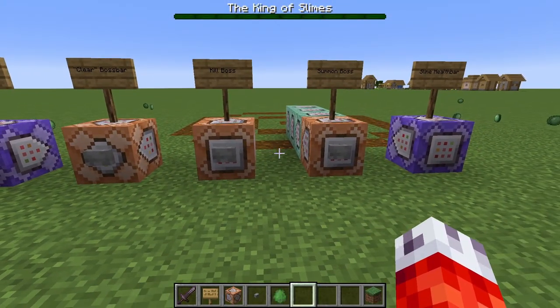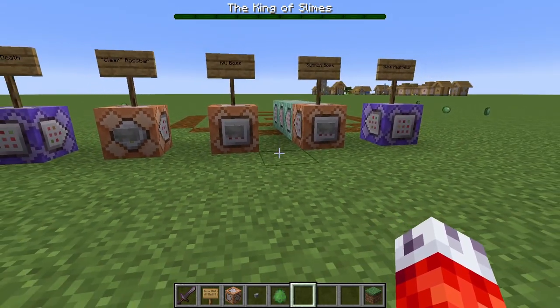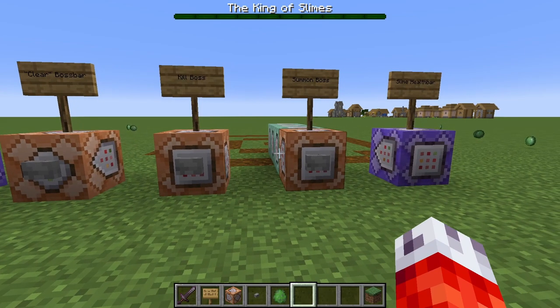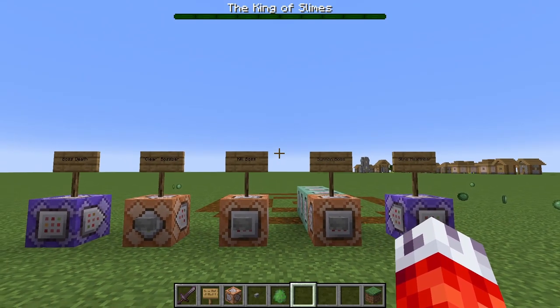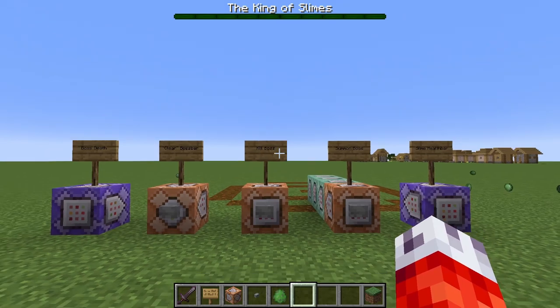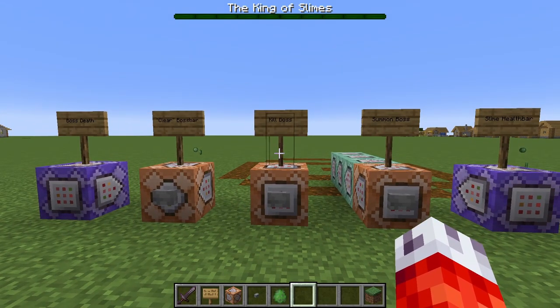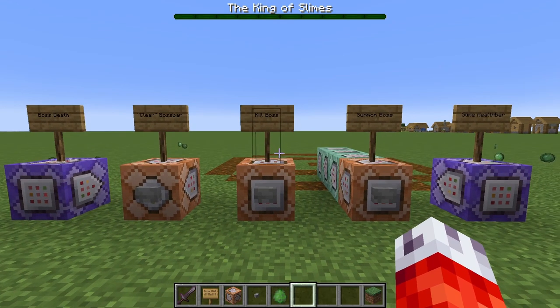In order for us to trigger certain events happening with our boss, we need some way to keep track of different times. We could just check the health value of our boss, but we want certain attacks to feel more random than just waiting for certain health intervals. So here comes the meat and potatoes of setting up the rest of our three steps — we need to talk about timers.